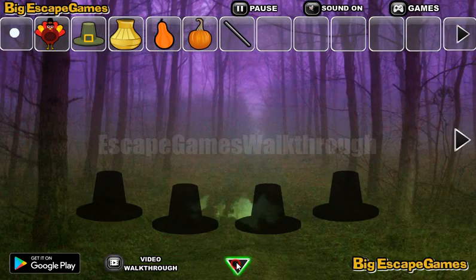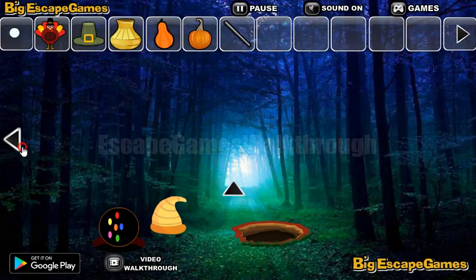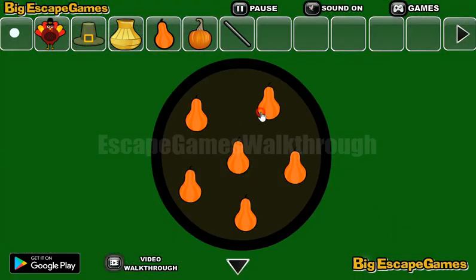Now we need to get the hints. The first hint shown here is the arrangement of colored dots. So the same colors — we need to paint these pairs: red, yellow, then orange. This one is blue. This one is green and this one is pink.